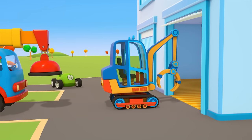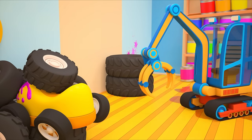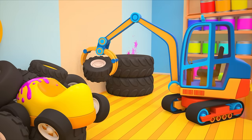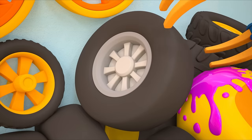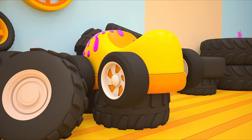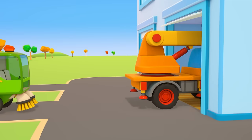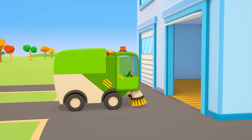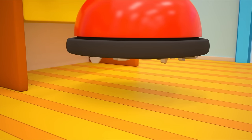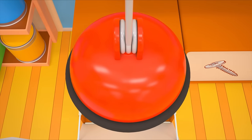The manipulator goes in first. It can use its claw to grab the tires that have fallen onto the yellow car. Now the crane is going into the repair shop. It can use its big magnet to pick up all the nuts and bolts. Let's put them back in place.